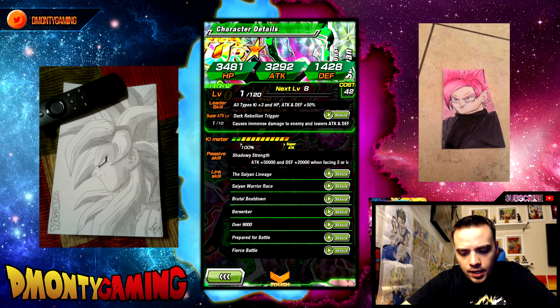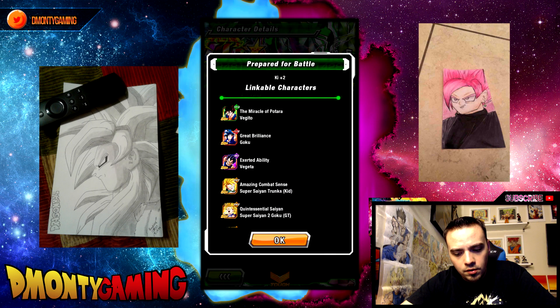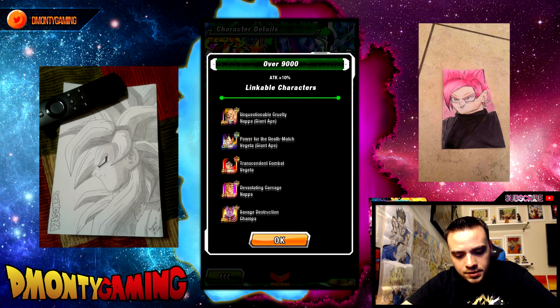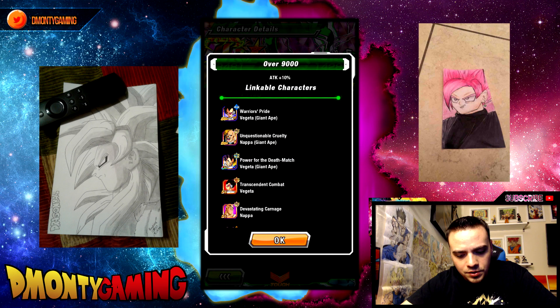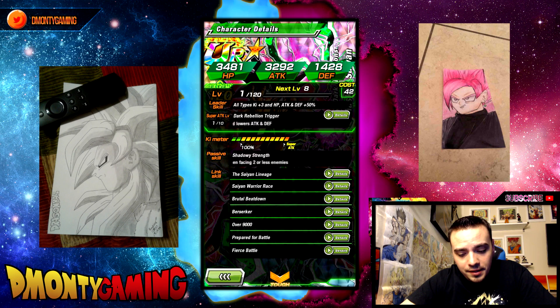And yep, I believe that was correct — attack plus 50,000 and defense 20,000, gain Fierce Battle. I find it really weird that he has Over 9,000. That's a really random link for him. The only units that really have that is Nappa, Vegeta, and for some reason Chompa. Chompa has it, and then Masked Saiyan. No answers there guys, no answers there.